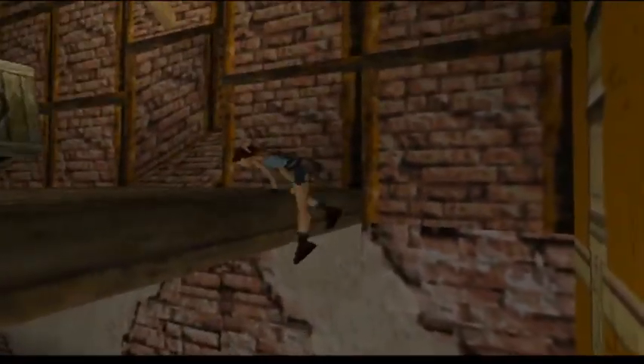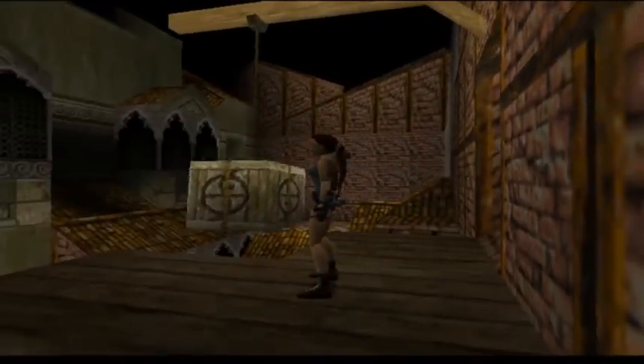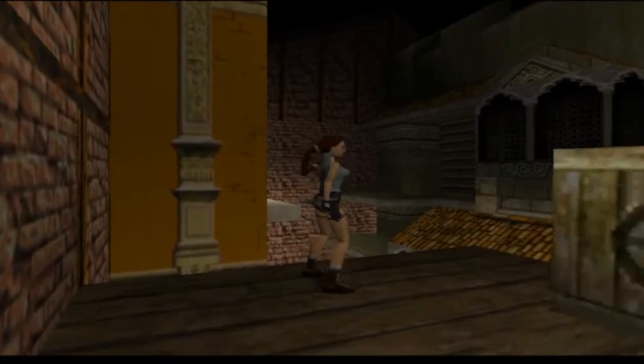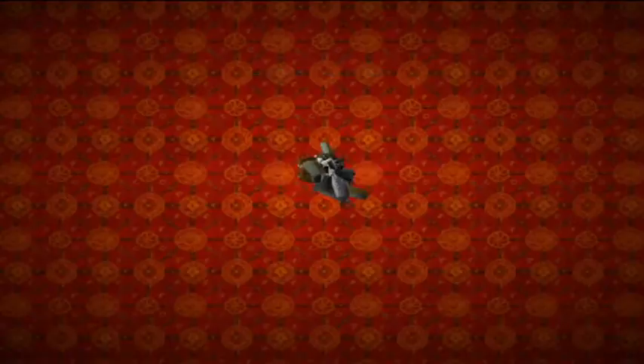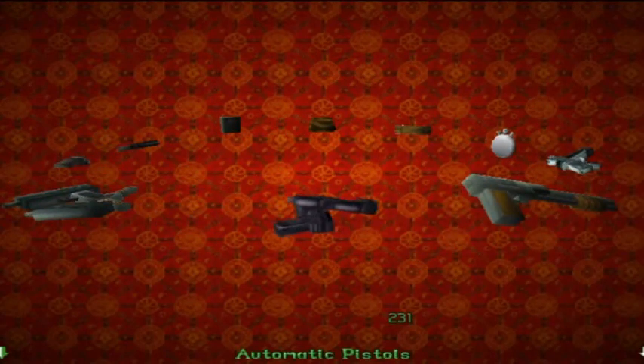I'm going to shimmy to the right because I don't want to get hit by that swinging block. We are right back to where we started, but this time we have something essential. The hole I need to jump into is right over there. There's going to be a couple of thugs when I get in, so I'm going to pull out my automatics.